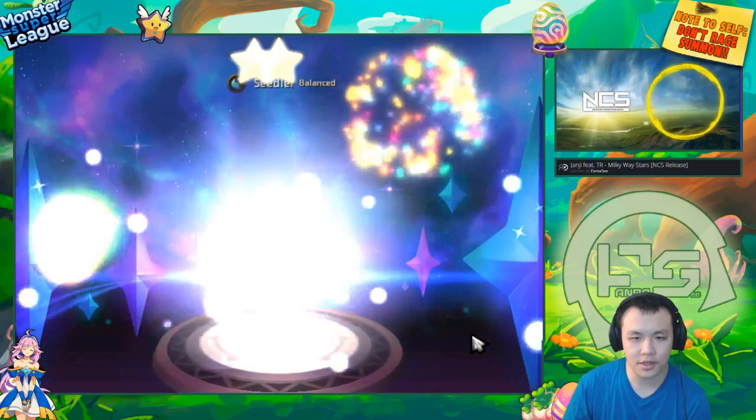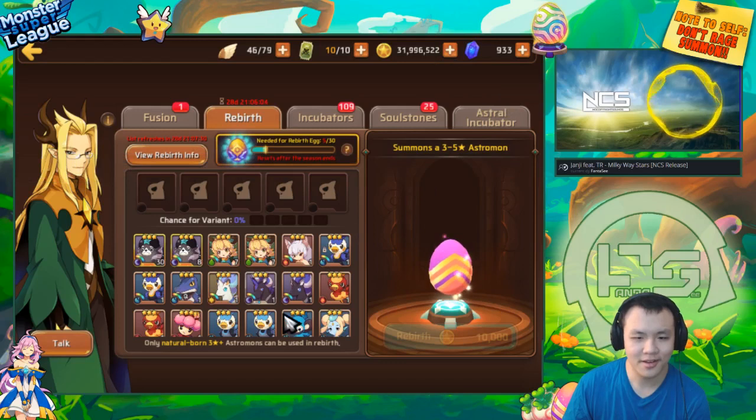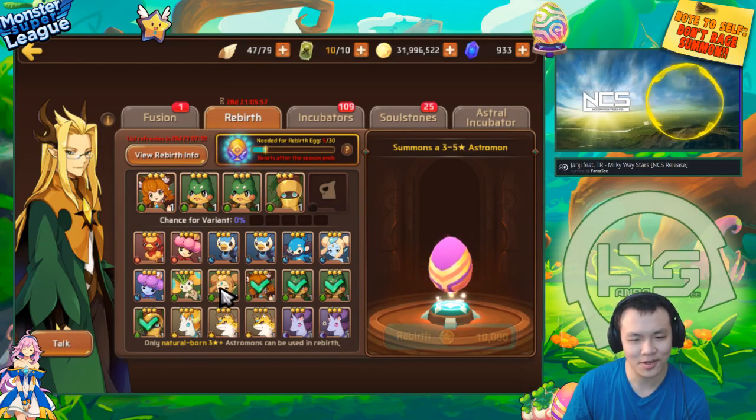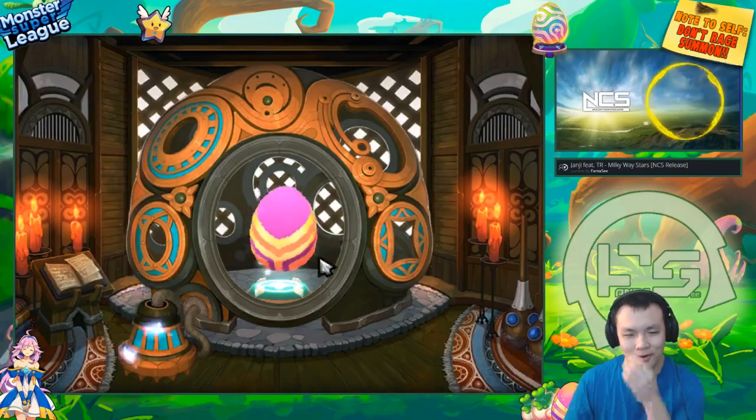I was actually thinking about summoning for Heroes Fest, but first of all I forgot, and second of all, after the news about the voting for Mona came out, I was like no — I'm saving all my Astro Gems. We're gonna get as many dark Monas as I can when that comes around.